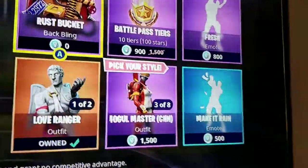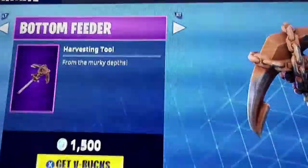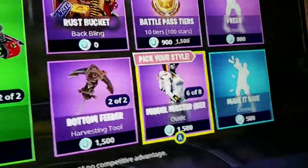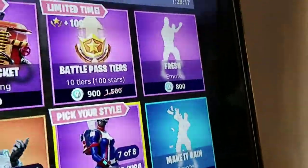Also, the featured items at the time have been brought back as daily items: the Love Ranger — I already have that from a previous video — the Bottom Feeder, the Mogul Master with all the different country variants, the Make It Rain emote, the Fresh emote, and Battle Pass items.